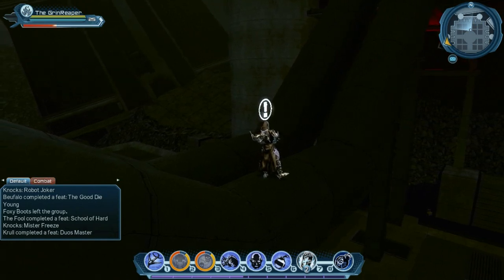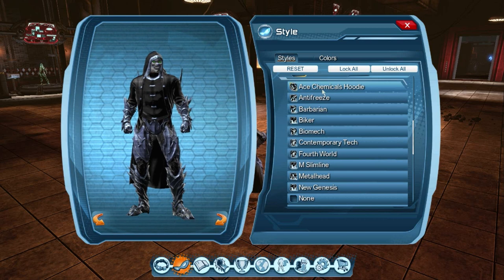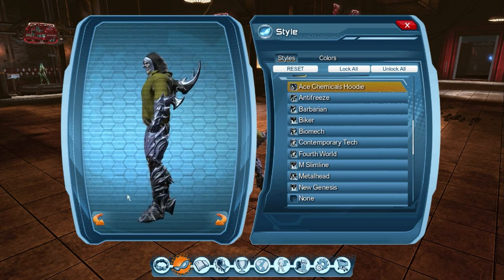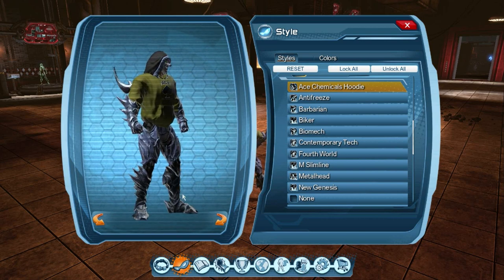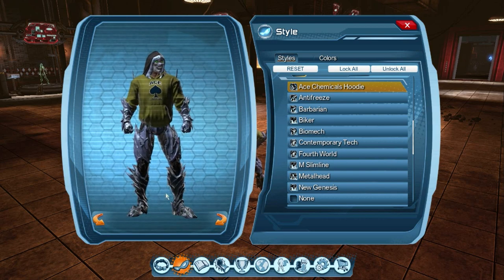Your reward for doing all of this is the incredibly funny — scroll up here and show it to you — Ace Chemicals Hoodie. So you too can support Ace Chemicals. Gotta be honest, I would love to have a real-life version of that. Someone get on that. Anyway, that is your reward for doing all six of six.